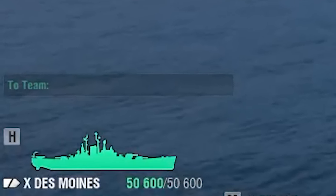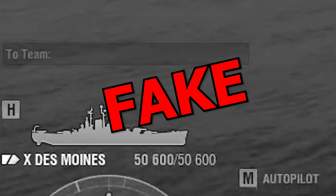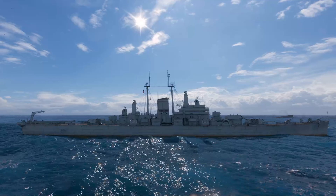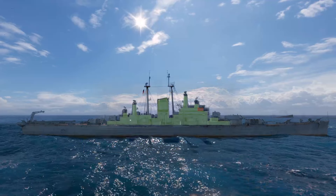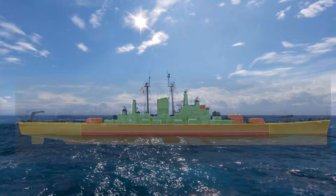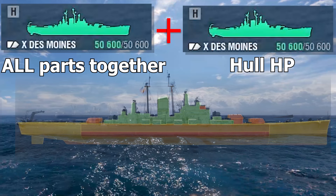What if I told you that the HP bar of yours is actually fake? Wargaming programmed this game in a specific way. We need to know what parts you have: your aft, your nose, your whole midsection with torpedo protection build, your superstructure, and your citadel inside — and that part is only for cruisers, battleships, and carriers, since destroyers and submarines do not possess it. All of those parts together form your ship, which has an HP bar of those parts plus, on top, your hull HP.